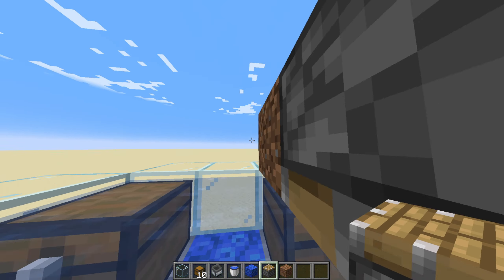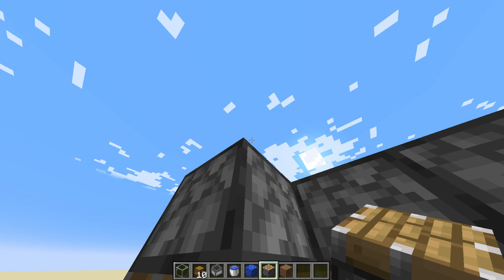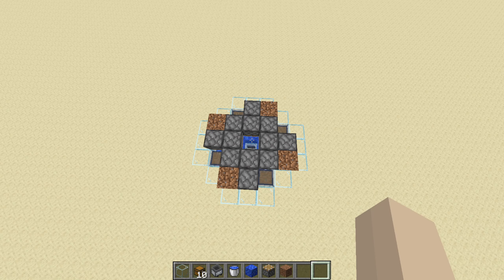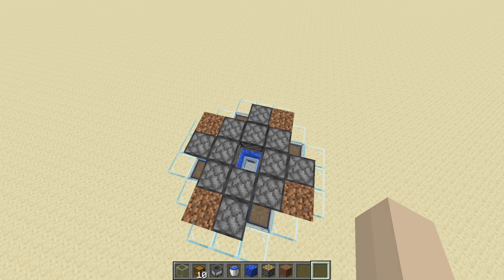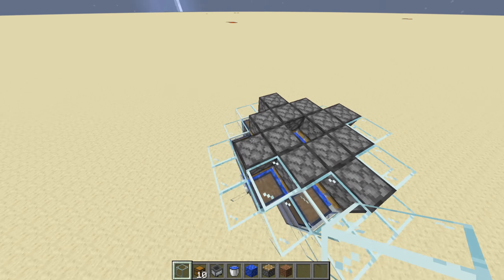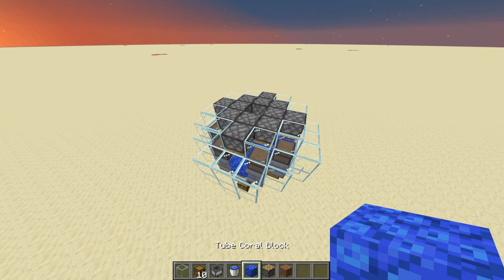This is a vital part of your farm — if you don't do this correctly it could ruin your entire farm. After that, go to the top of your farm and make sure it looks like this. Break your temporary blocks and place glass over them to ensure no sea pickles fly out or get glitched.